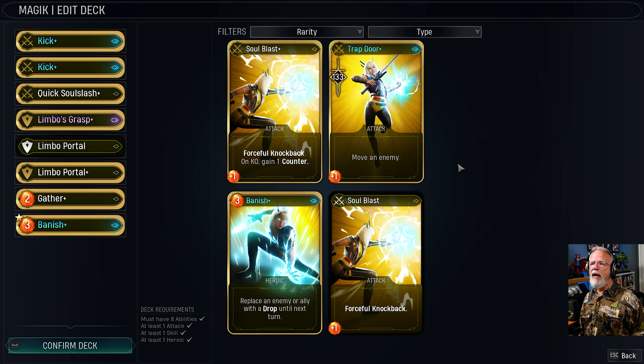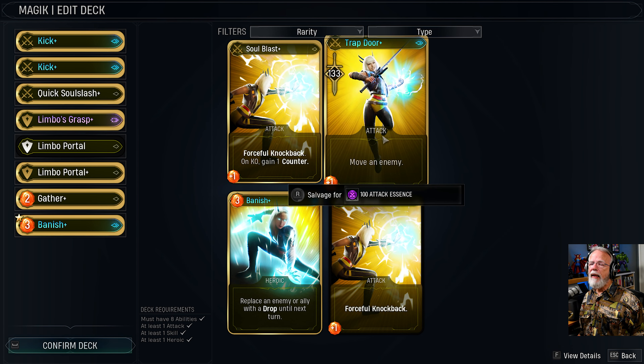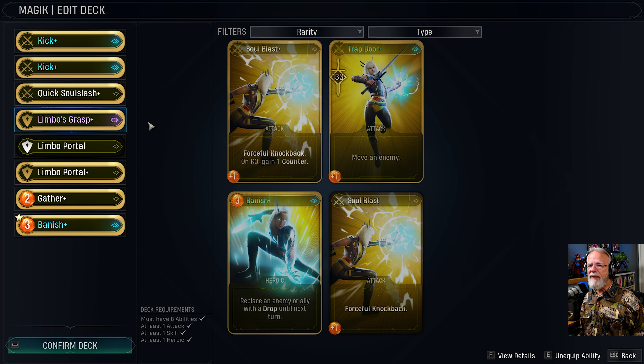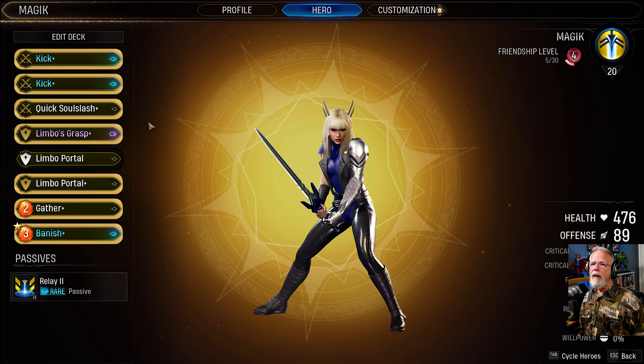I'm not really a huge Trap Door guy, although Trap Door might be better if you're using Limbo's Grasp. That's what I really want for her — I just want more Limbo's Grasp. So I guess I don't want her either. What about Cap? Maybe I want more than one spank. Of course there's no guarantee that's what I get.